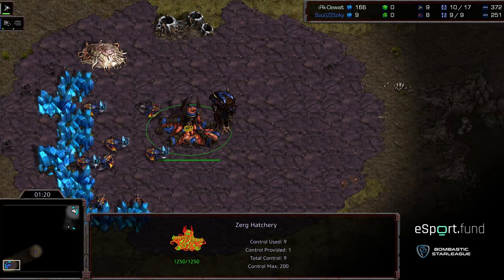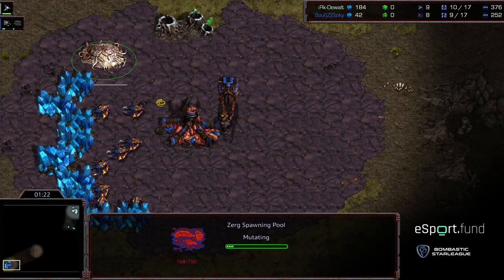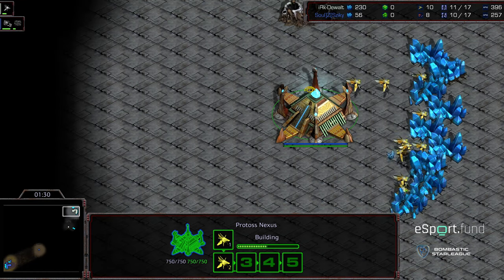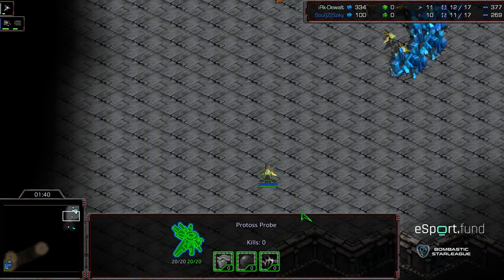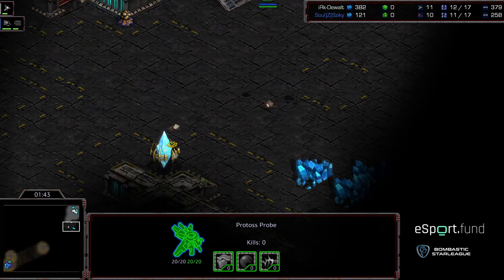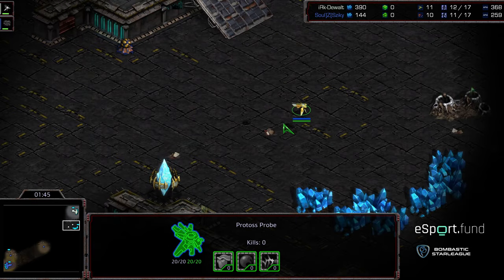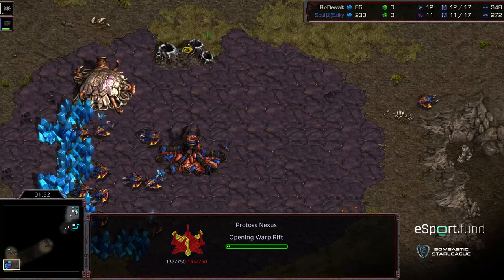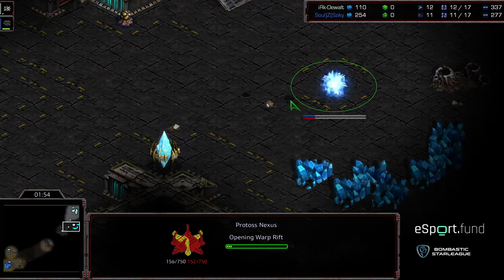Looks like we're seeing an overpool from Zeke. I just need to look at the upper left-hand corner on occasion. Having the additional Corsair and just seizing air control like that is first of all forcing Zeke more into a defensive position. And it looks like — blindly taking Nexus first before Scout. Very risky play here.